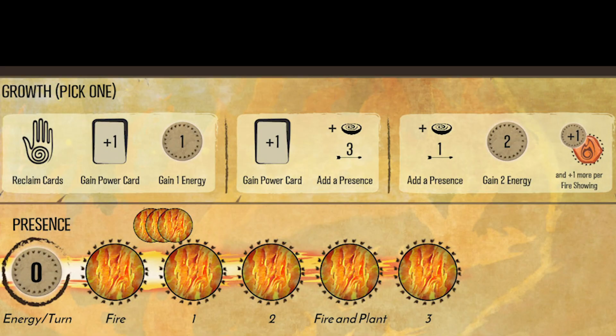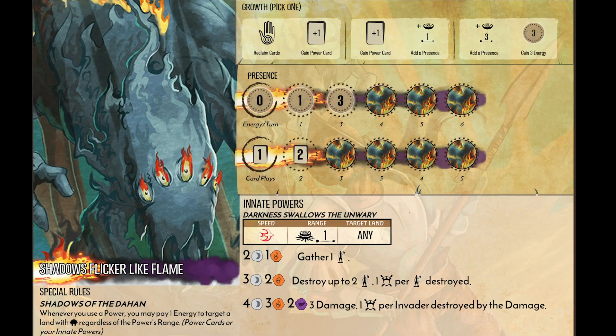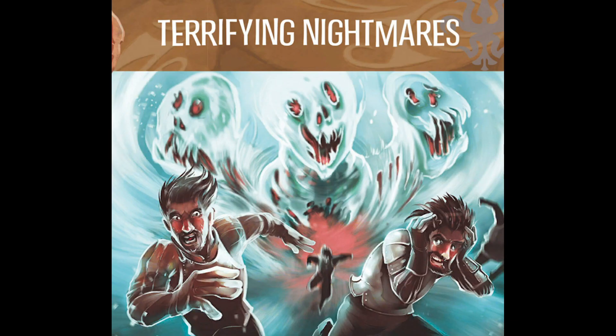Any other growth benefits you get will usually be briefly explained on the spirit board. Once you've done your growth, you get to play your powers. Look at your presence tracks — gain the amount of energy you have there and add it to your stockpile. You get to play as many cards as the rightmost indicator shows. You don't have to play the full amount, however you do need to spend your energy up front — no waiting until you use the cards. Pay in advance.